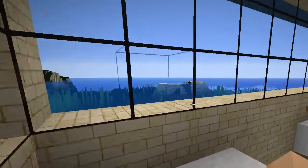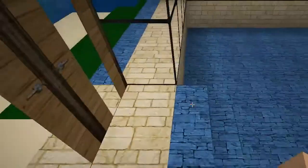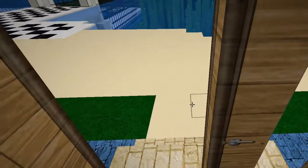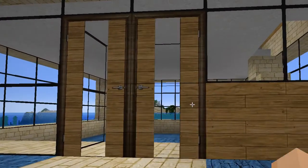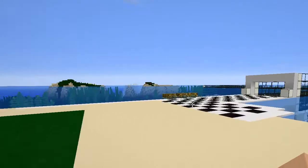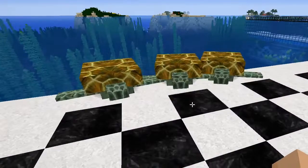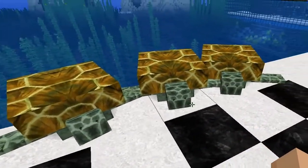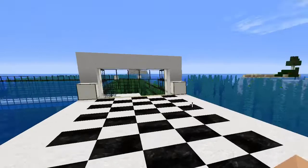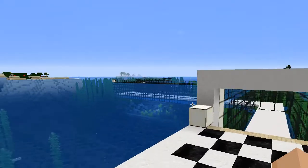Even though I'm working in creative mode and there are no creepers or anything that's going to give me trouble, I still want the ability to look all the way around. And here are the turtles — hi guys! Larry, Moe, and Curly — the three stooges! Now, what I did find already on this island was one of those ocean temples.